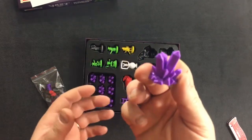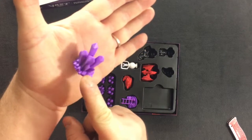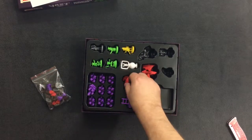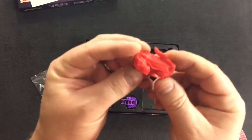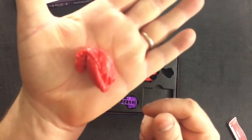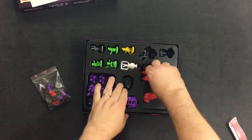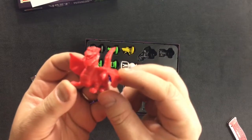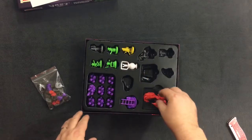Oh, these are amazing — I like this a lot. These nice crystals. Yeah, those are good. There's a ton of those in there. These are kind of tight. We have the sleeping dragon — it's a really nice model. We have the awake dragon. These are great.